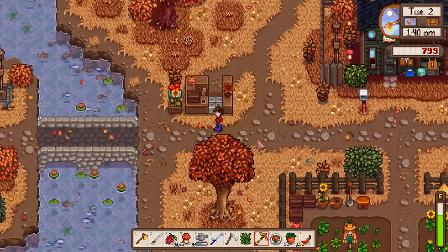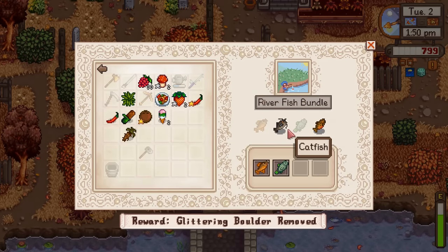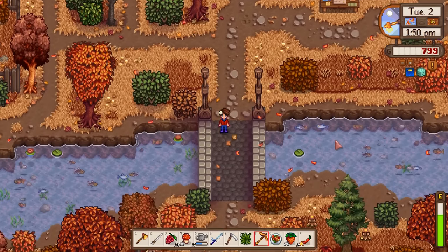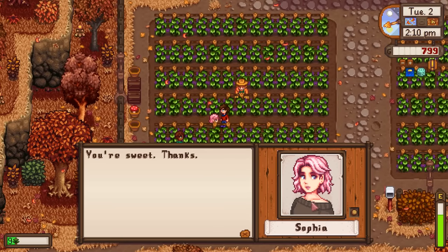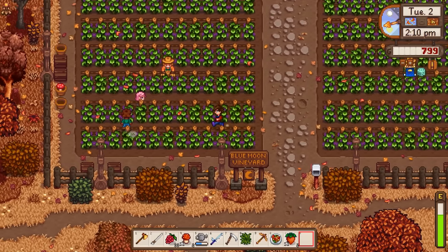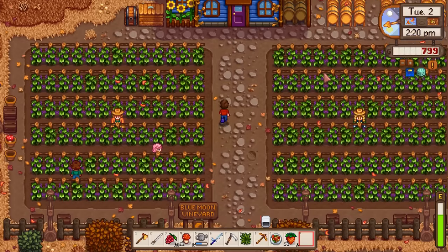We'll need to orchestrate a Skull Cavern dive sometime in the near future - that's the minimum gear I'd want for that. Now that it's fall we have a bunch of fish tank bundles to finish, and I need to catch a catfish tomorrow. Sophie gets a gift for four hearts. Also spotted what might be her friend from a previous cutscene just popping up every now and again - cool.